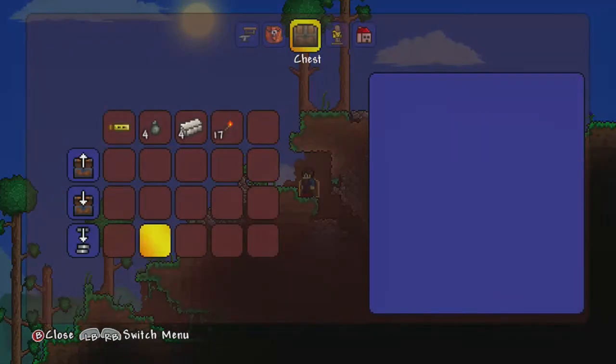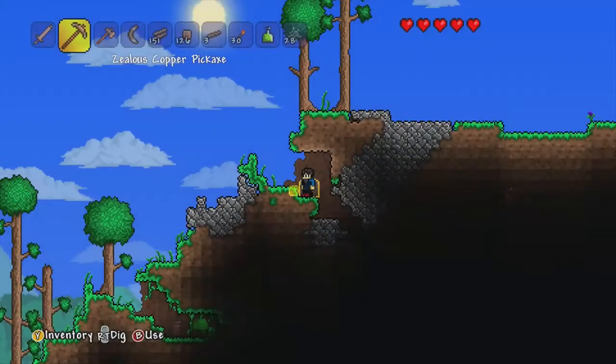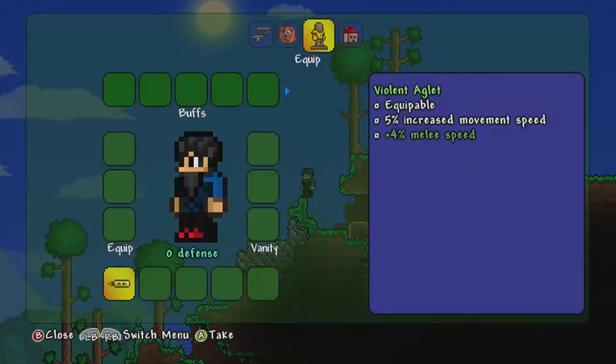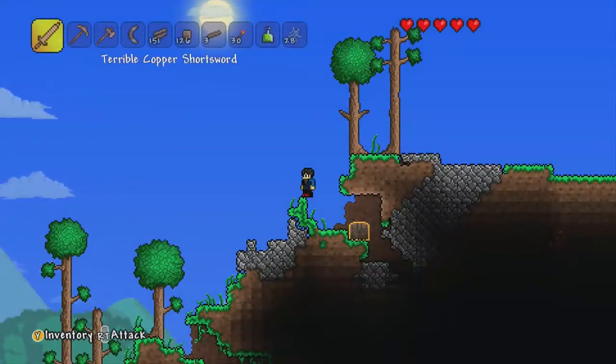What's this? It gives increased melee damage and move hit speed. Some ingots and some torches. That's pretty neat.